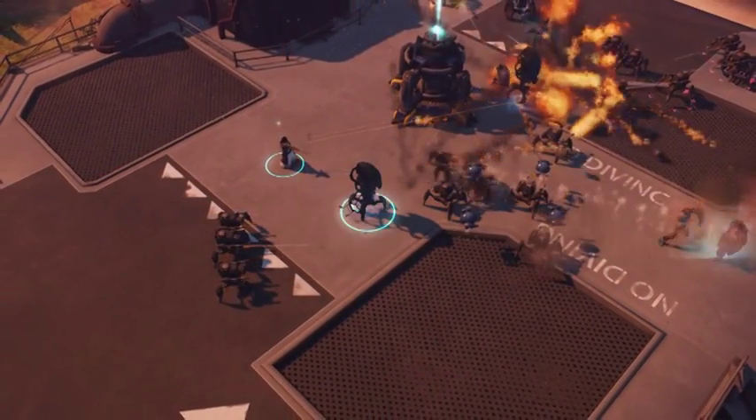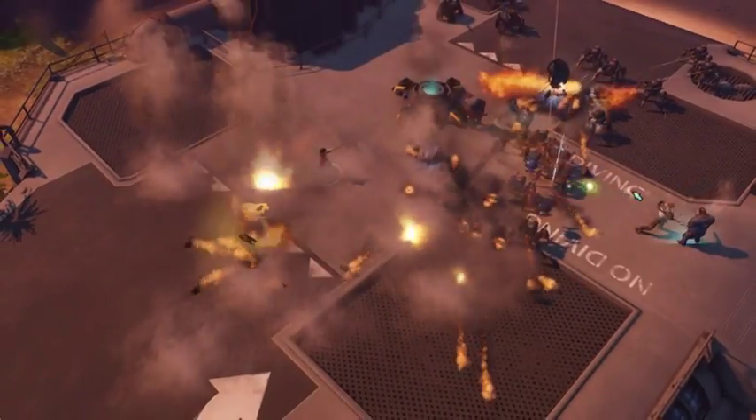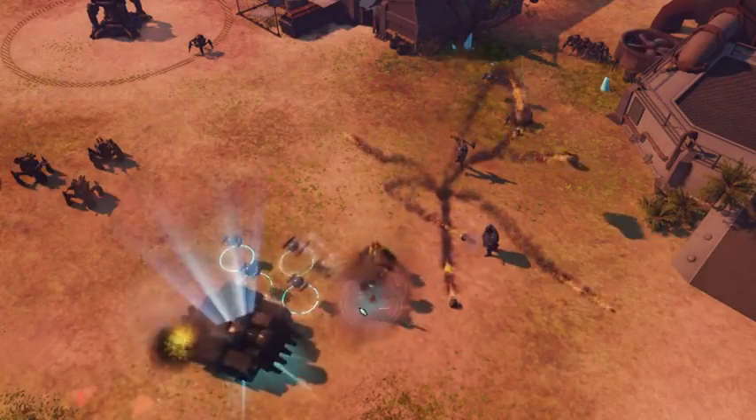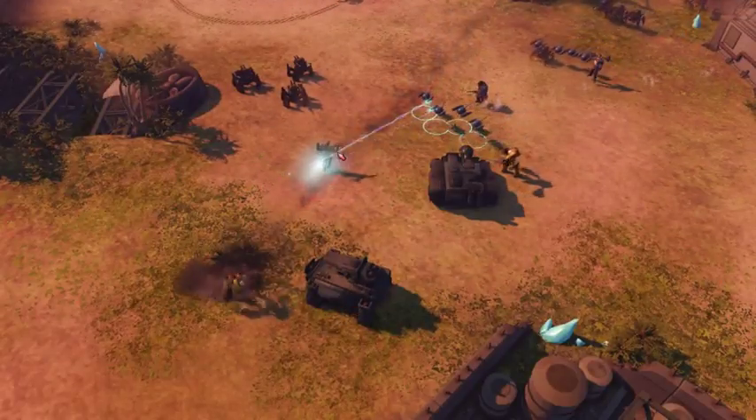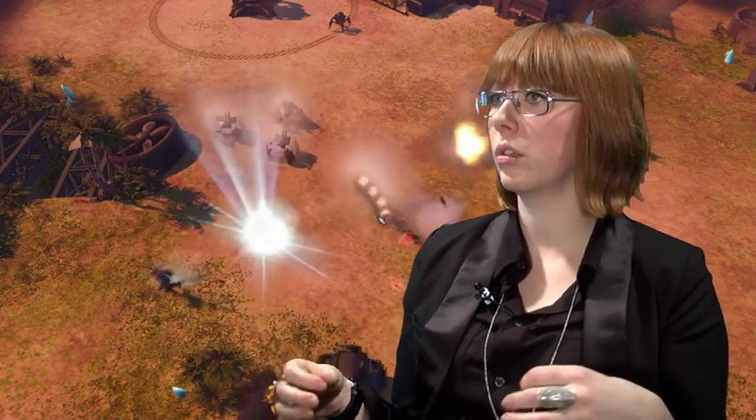You start a game choosing which commander you would like to play as, and also which units and special abilities you would like to have. There's this massive wall of robots and droids and different kinds of robots so that you can mix however you want. There's tons of possibilities for the player.